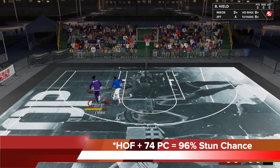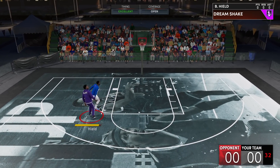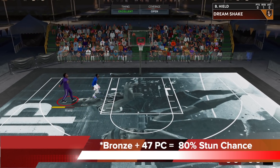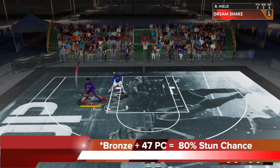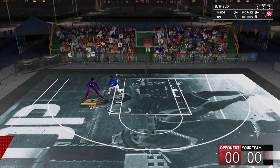You can see here with my guard versus the opposing defender, I can just stun him, shoot the fade, and it's green a lot of the time. If you have it on bronze with 47 post control, the stun chance is still pretty high at 80% — so it's a huge jump from no badge. Because if you stun, then you get the boost once you shoot out of it, so bronze is pretty good there.